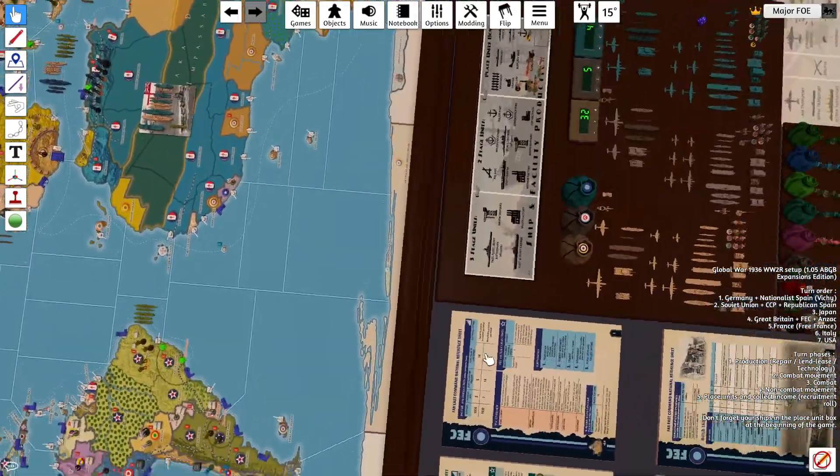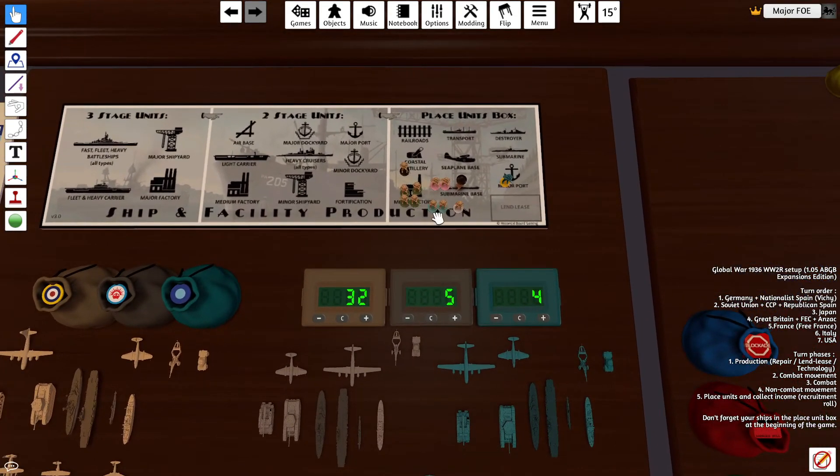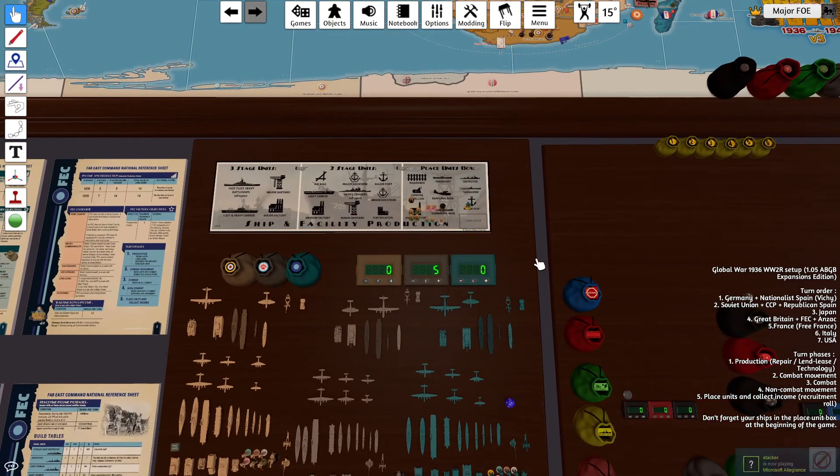Okay, Purchases. UK has $32. They're going to buy 2 Marines, 1 Airborne, a Militia upgrade, 2 Colonial, 4 Militia, and 1 Infantry. FEC is going to spend their $4 and get a Gurkha, and ANZAC is going to save their $5.